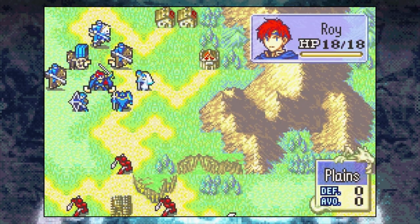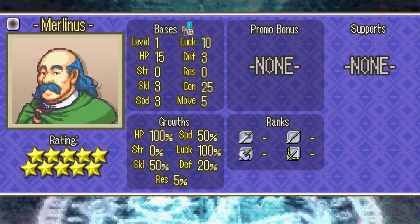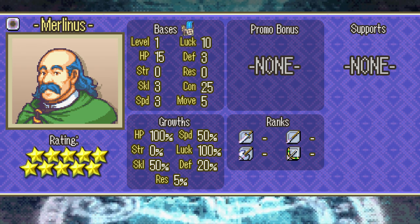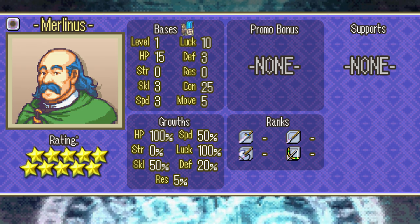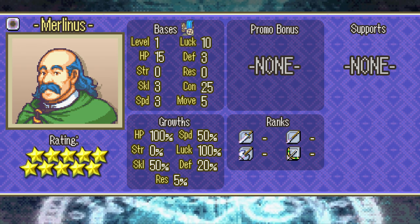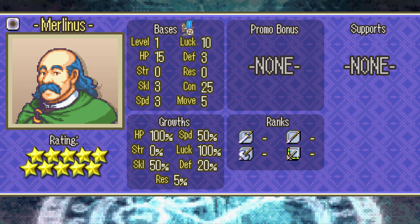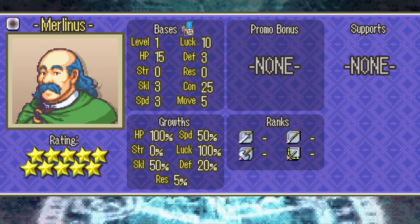Chapter 2 starts you off with two new playable units, the first being Merlinus, your convoy unit. He cannot fight, but he is incredibly unique in that when he is killed he merely retreats. This makes Merlinus a great unit to sacrifice if you ever find yourself in a situation where one of your units is about to die, so you can treat him as an extra life. While Merlinus sadly takes up a deployment slot in later chapters, keep in mind that he doesn't need to be present on the battlefield for you to send items to his convoy.